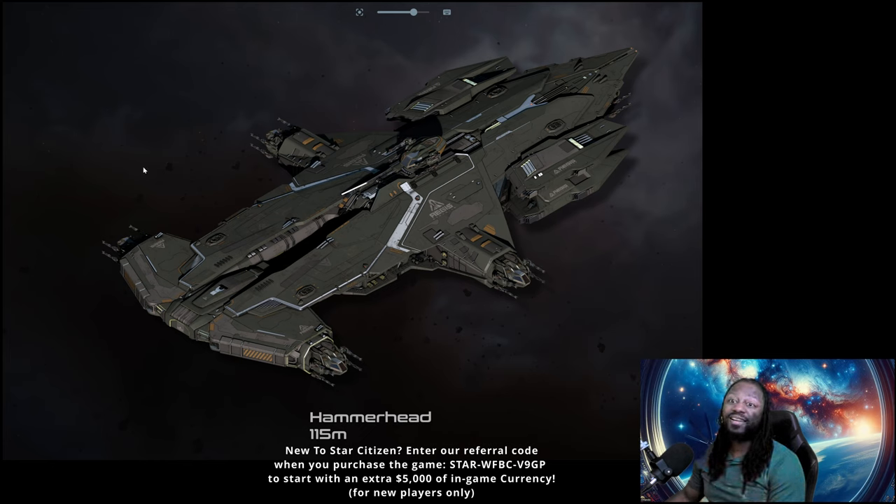If you have 14 size-9 or size-10 torpedoes you can just keep firing them — at some point they'll run out of flare and chaff. Don't forget the Polaris also has size-three missiles, so it can take out smaller ships too. Anyway, this isn't a Polaris video — I'm sorry, I get excited talking about it — but the Polaris has to be mentioned because it works so well with the Hammerhead. The Hammerhead has to work with another ship to be viable in my use case.